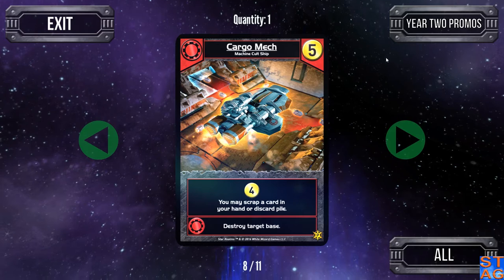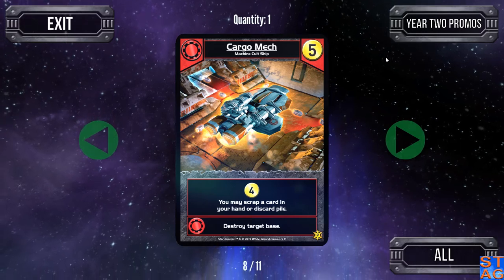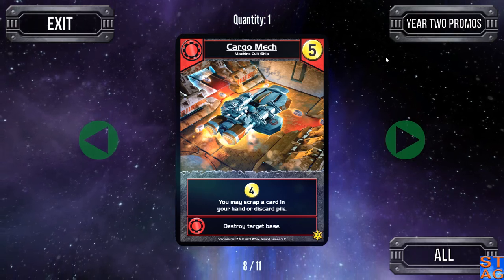Moving back to the Machine Cult, we have the Cargo Mech. Costs you five, and this is a good one too — gives you four trade every turn, you may scrap a card in your hand or discard pile, and the ally ability lets you destroy a target base. I really like this one.